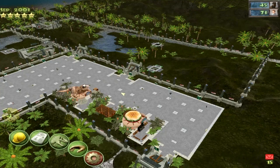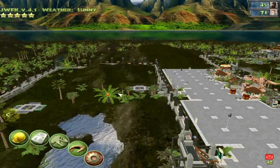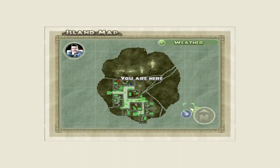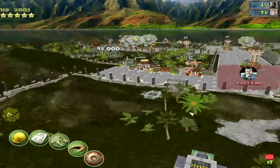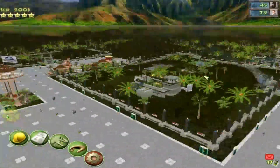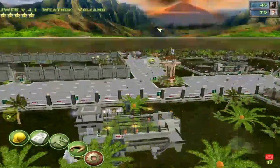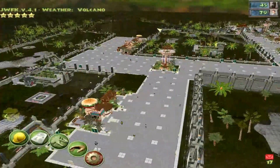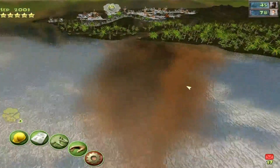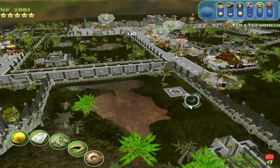It makes sense that there would be volcano time, since Isla Nublar did have a big giant volcano. Should I be worried? Oh, there's the volcano over there in the distance. But it doesn't exactly seem to be doing anything.